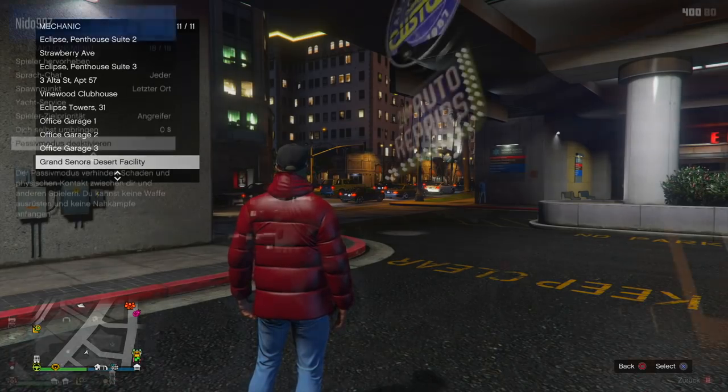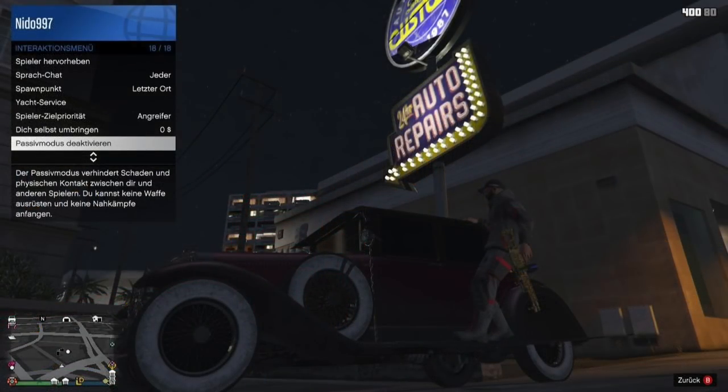There are a couple of vehicles in game, like the Roosevelt and the Roosevelt Valor, where players can actually hang on the outside. One interesting fact about this: even if you're in passive mode, your character will pull out a gun and hold onto it. Now you can't fire the weapon, but it is still pretty cool. That's one of the few ways you can be in passive mode but still technically have a weapon out. The Roosevelt's probably the most popular option for this.